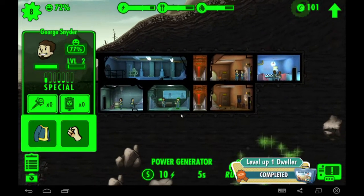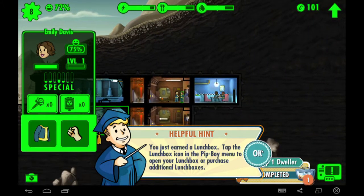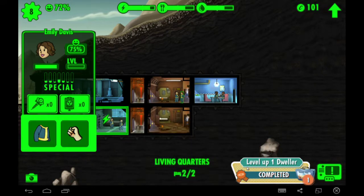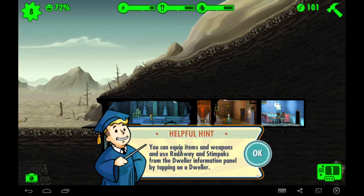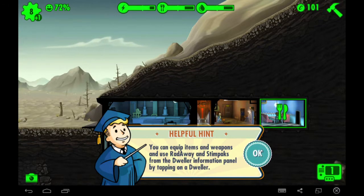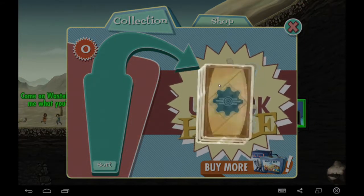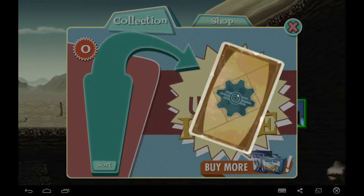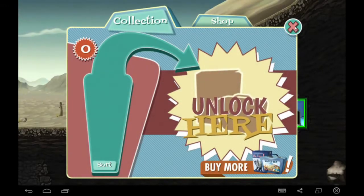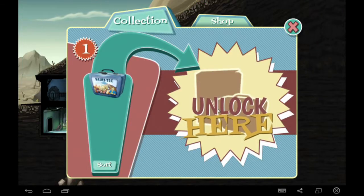Level up one dweller. You've just earned a lunchbox — tap the lunchbox icon in the Pip-Boy menu to open your lunchbox or purchase additional lunchboxes. Alright, you, Emily, are going to explore. Make sure you equip your dwellers before sending them out to the wasteland — this will increase their chance of survival. So I have a lunchbox, let's look at it. We got: Initiate Rogue, power, and more caps. You need a little bit of a charisma boost, so you're going to get that. Oh, another lunchbox — I got a lunchbox from using the thing I got from a lunchbox.